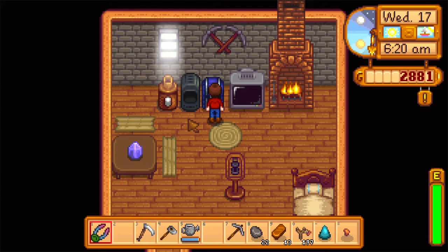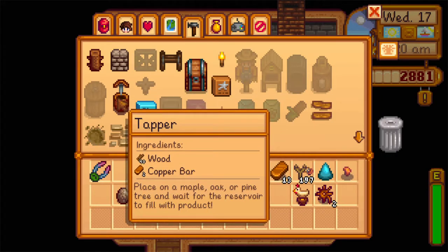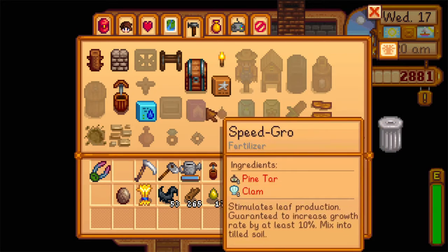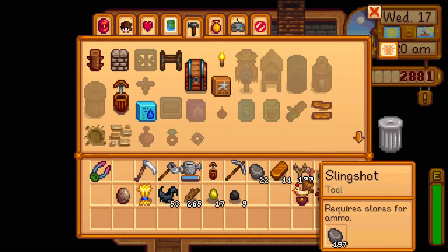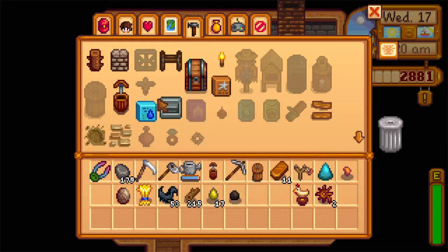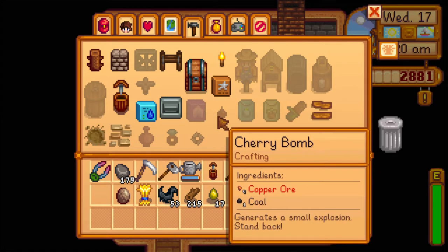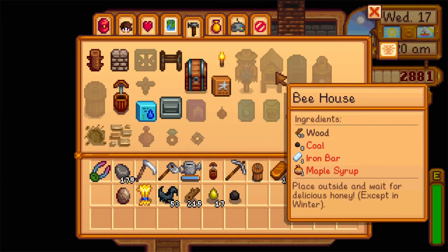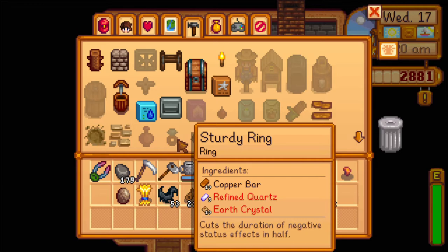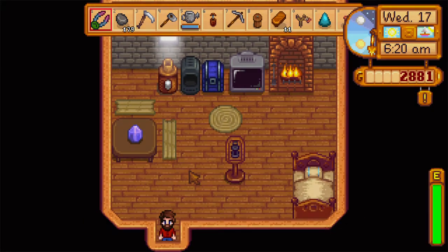First order of business is craft some things. Retaining soil sounds good. Oh yeah, a tapper — that's something I wanted. There's one other thing I think... preserves jar, that'd be nice but I think I need the iron for other stuff. Bee house — I bet I won't be able to make it. Let's go out there and do some stuff with this.